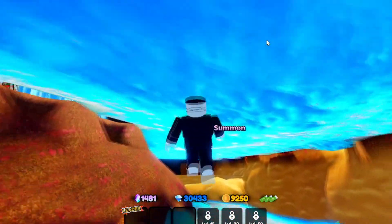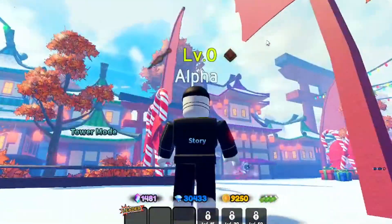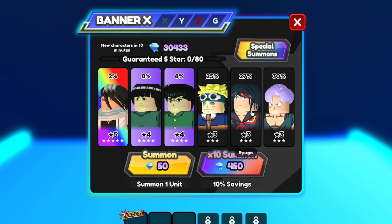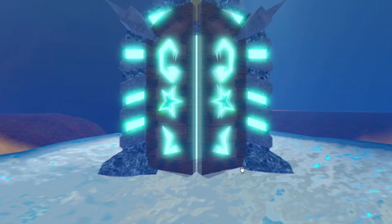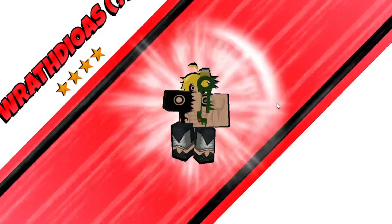Why is there water both up here and down there? Anyway, let's go summon some stuff — I have a lot of gems. Let's do a multi-summon, 50 gems for a 50x multi-summon. Hopefully I get something cool — a five-star at least! I'll skip the animations. I got a four-star — is that good? Let me know in the comments.